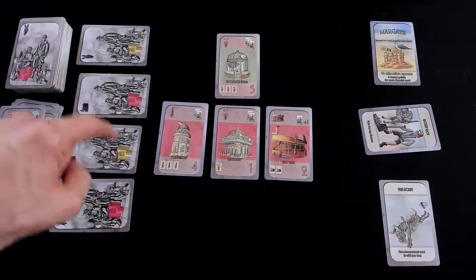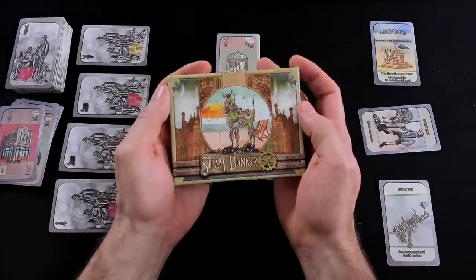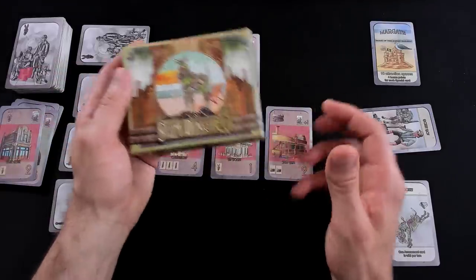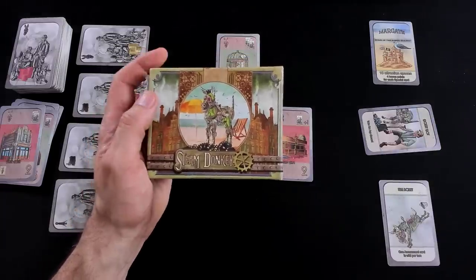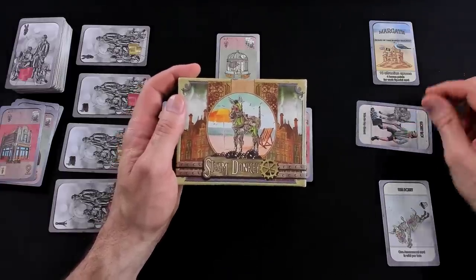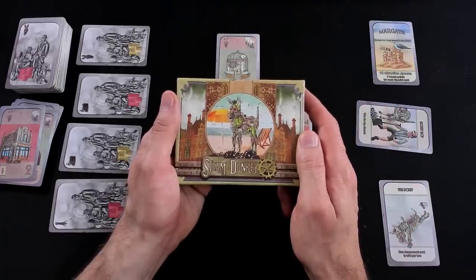I still can't bring in any beachgoers, but now I can bring in city-goers like gangbusters. And that was my turn. It is now Jen's turn, but I'm going to stop right there because that should give you a pretty good idea of the ebb and flow of Steam Donkey. It basically follows a pattern: you build some stuff, you try to invite people in, and then you kick those people out — turning their money into more resources to build some more stuff while you're racing to get your main goal. It sounds really simple, but the finesse of the game comes in timing the right thing at the right time, anticipating what your opponent is going to do, and trying to beat them to the punch, while juggling special powers. That was the run-through.